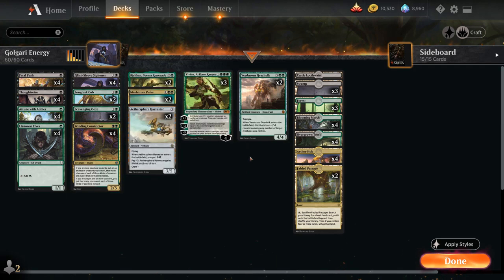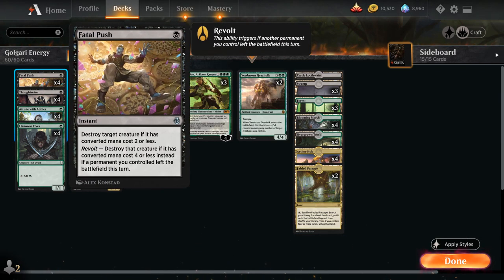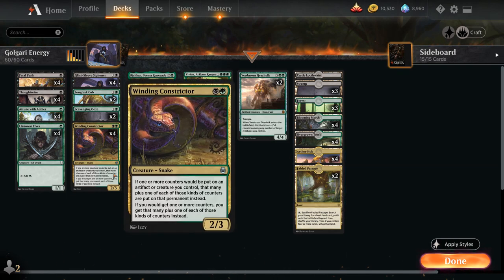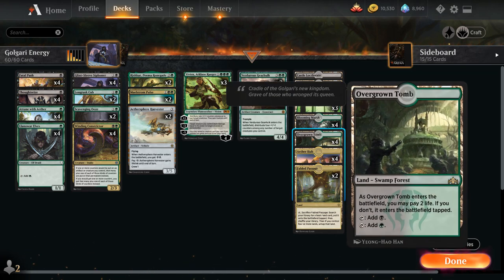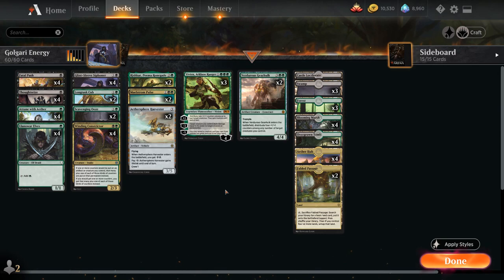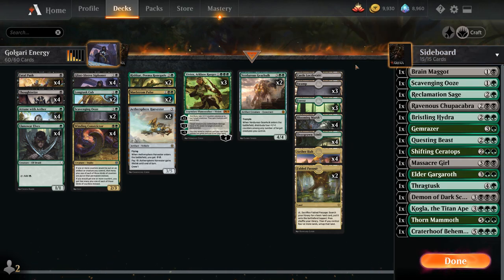The mana base includes two copies of Fabled Passage to fetch basics and enable revolt for Fatal Push, four copies of Aether Hub (ideally played with a Constrictor for extra energy), four Overgrown Tombs, Blooming Marsh, three Forests and three Swamps to fetch with Fabled Passage and Attune with Aether, and one Castle Locthwain as an additional card draw engine.